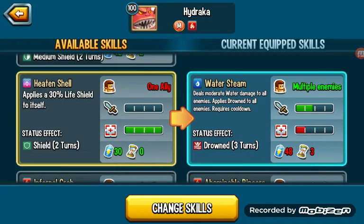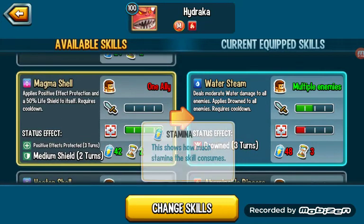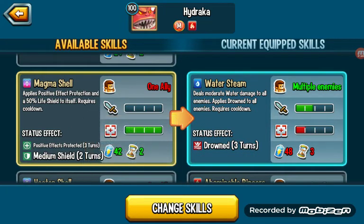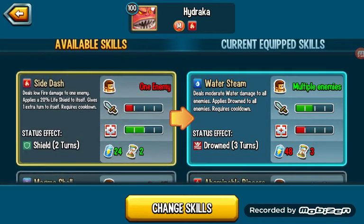Heaton Shell: 30% Life Shield, 0 cooldown, 30 stamina. If he were a tank with Megataunt, that'd be better. 50% Shield and positive effect protection — this is really good. But in an era of Pierce, you really don't need the shield; they're gonna go right past it.